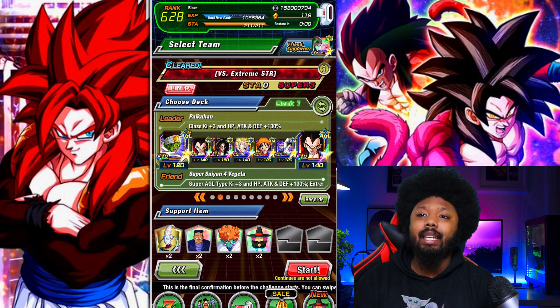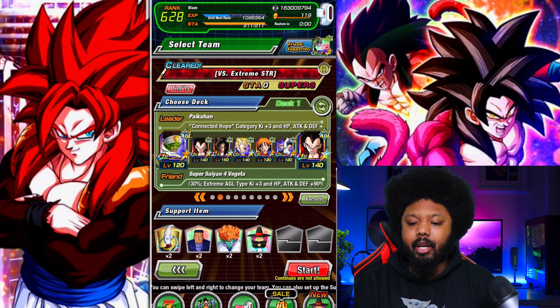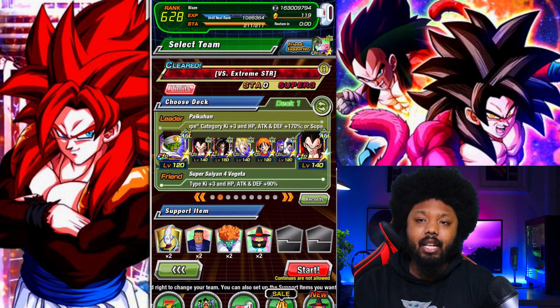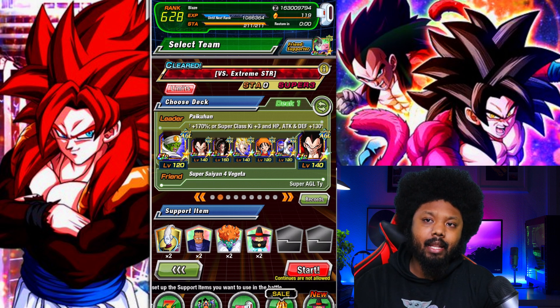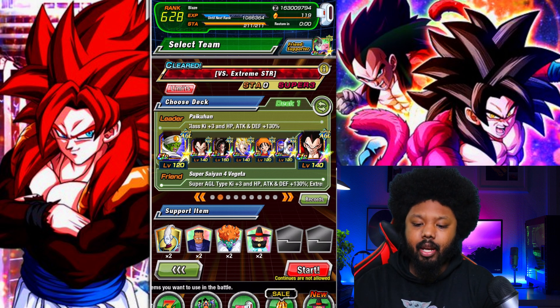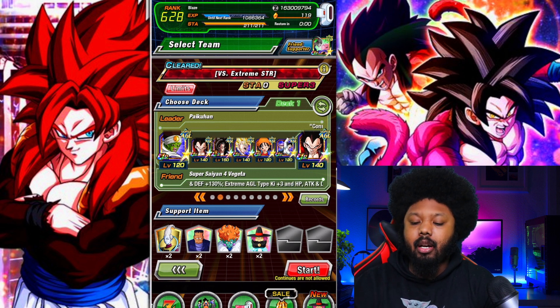Today we are going to showcase the new easy Super Saiyan 4 Vegeta, and we have a full AGL team. I decided to bring PyCon as the leader because him and Vegeta have the same leader skill — ki plus 3, attack and defense 130, HP 130. PyCon gives himself 170 but the rest are basically only having 130, so it should be a-okay.